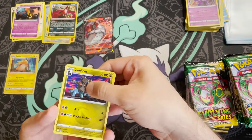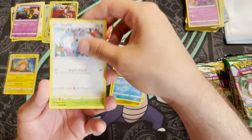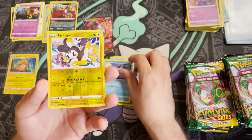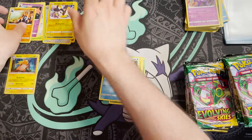Pack eight: reverse holo Zarude, Nuzleaf, Psyduck, Swablu, Hoppip, Hitmonchan, Fletchling, Tentacool, reverse holo Emolga, and a Gigalith non-holo.